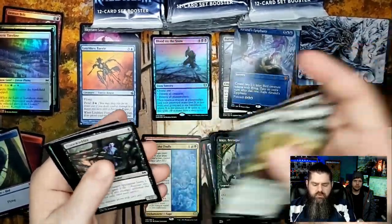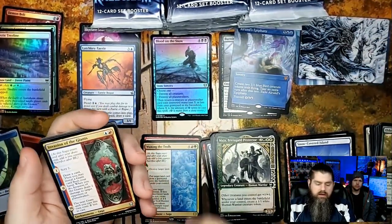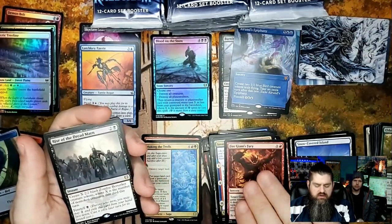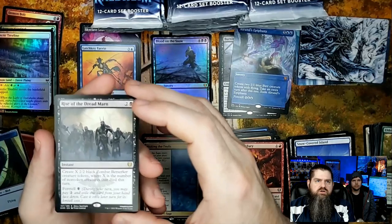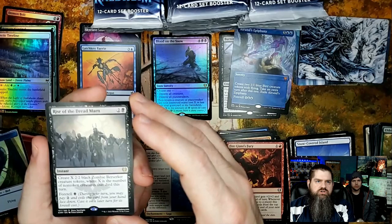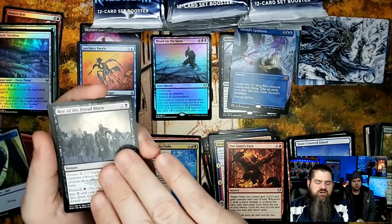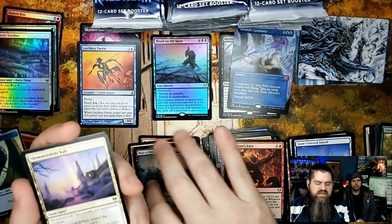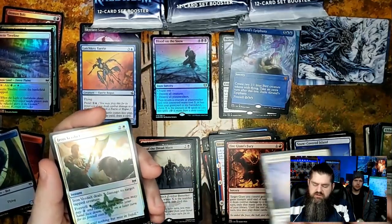Two foils in this pack! Invasion of the Giants, Fire Giant's Fury. Rise of the Dreadmarn — very cool card. Create X 2/2 black zombie berserker creature tokens where X is the number of non-token creatures that died this turn, and you can foretell it. Great for zombie decks.